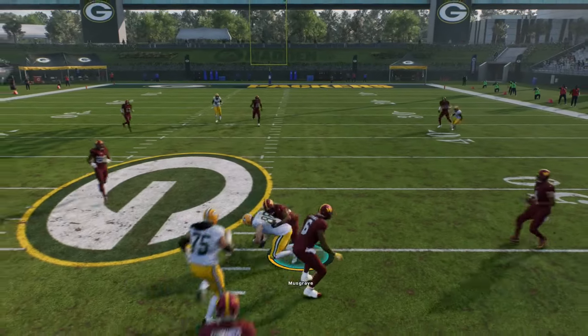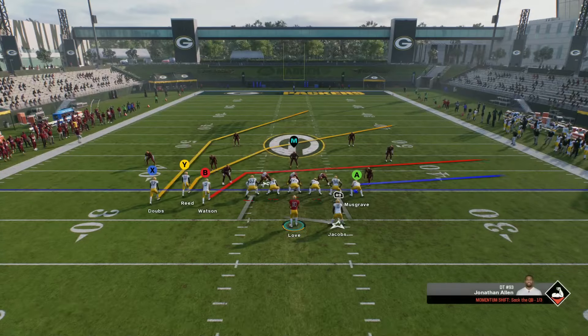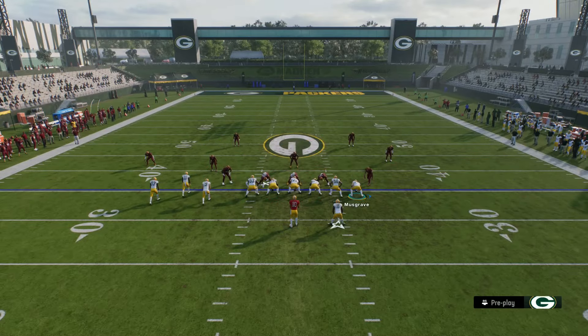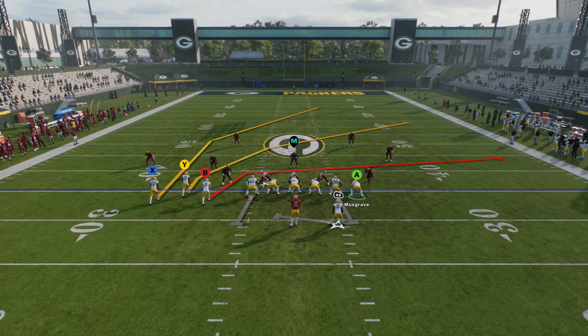It'll obviously be a lot more effective if your opponent is usering the crossing routes or taking their user out of the middle of the field. But it's a really simple thing to do. All you have to do is look for a play with any sort of route like this, and they're actually more common than you might think, especially in certain playbooks.